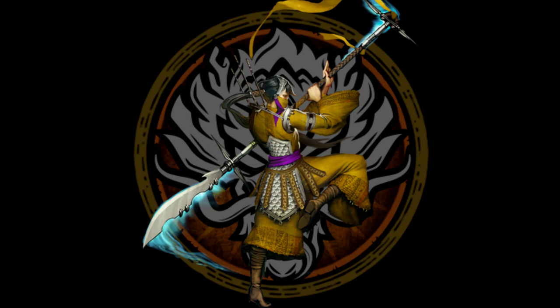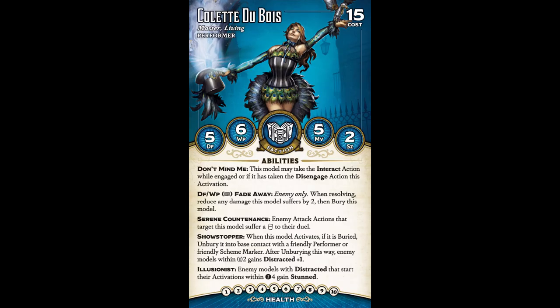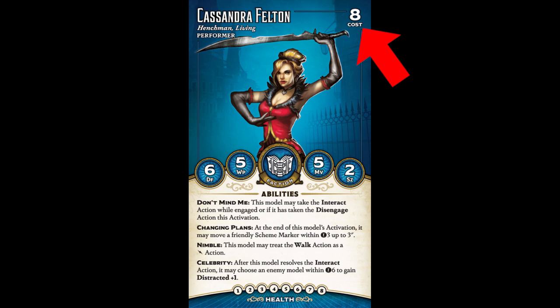Every master in Malifaux has at least one keyword. Take for example Colette. Colette is an Arcanist master, and she has the keyword Performer. This means that if you choose Colette as your master, you can hire any models with the Performer keyword by just paying the cost in Soulstones listed on their card.